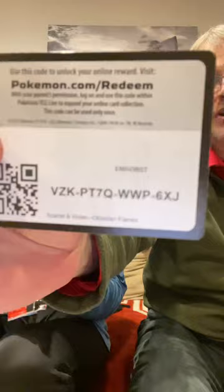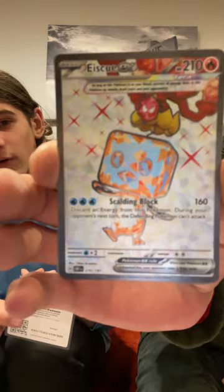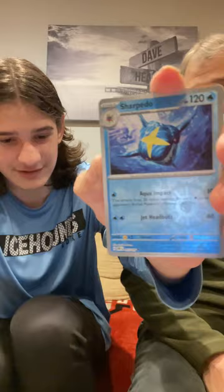I'm going to get some Obsidian Flames now — I almost said Paradox Rift. Obsidian Flames has got some cool cards in it, I do really like Obsidian. Inkay reverse. Polteageist. Palafin. That's an Ice Cube — Terastallized Ice Cube. Nice looking card. Fungus reverse — Lumgus! Sharpedo reverse. And a Darkrai holo. Darkrai.